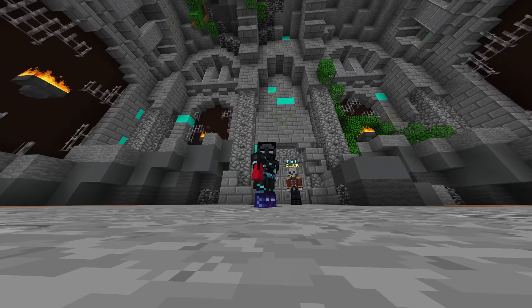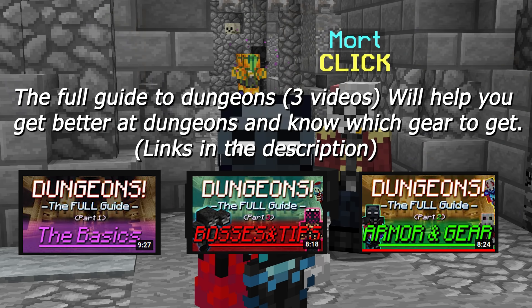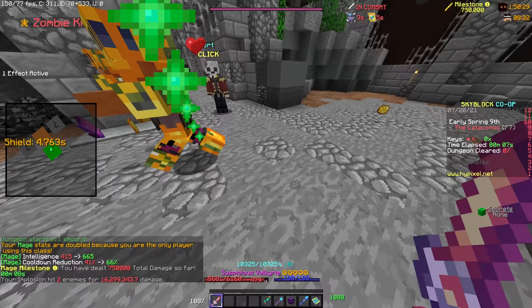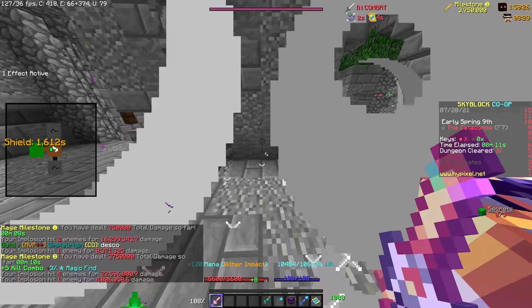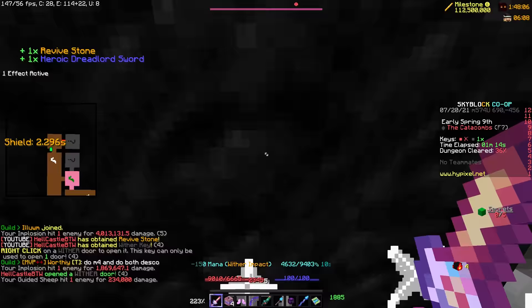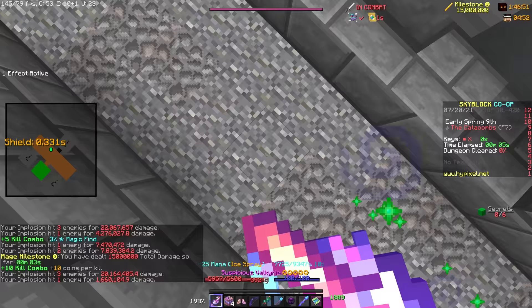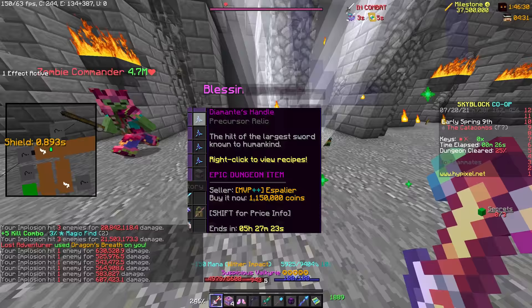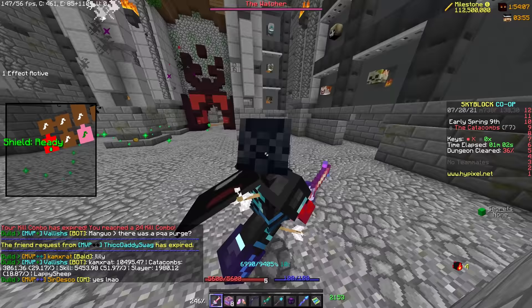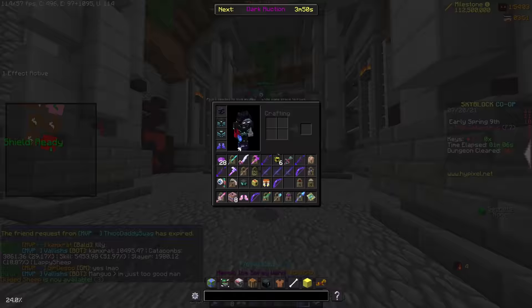Floor 7 running in general is still a pretty good profit. As long as you keep at it, you will eventually get a handle. But a much more consistent way to make money from dungeons is FRAG running. This is where you join a floor 7 run, make a beeline to the blood room, kill the giant and then leave. The main money makers here are Diamante's Handles, and you can expect to get anywhere between 2 and 6 of these an hour depending on your luck. These sell for 1 million coins each. Just make sure you have an alternate account, friend, or a FRAG bot to queue into dungeons with.